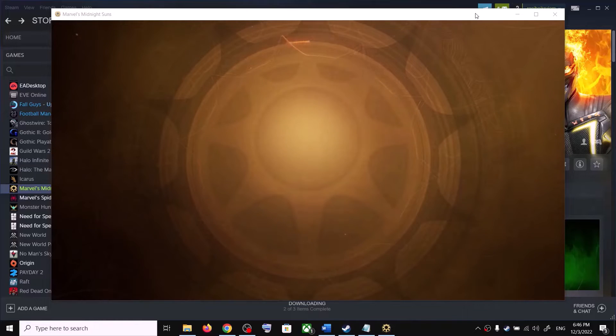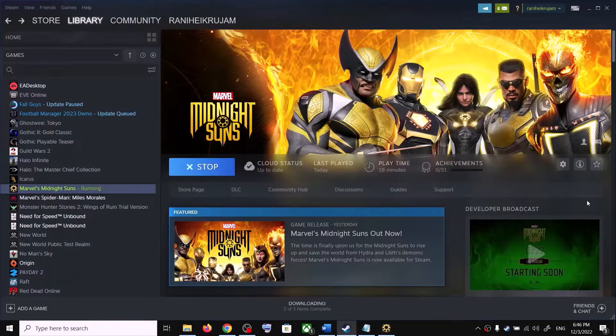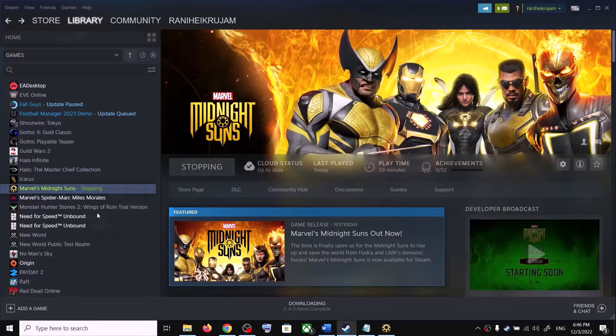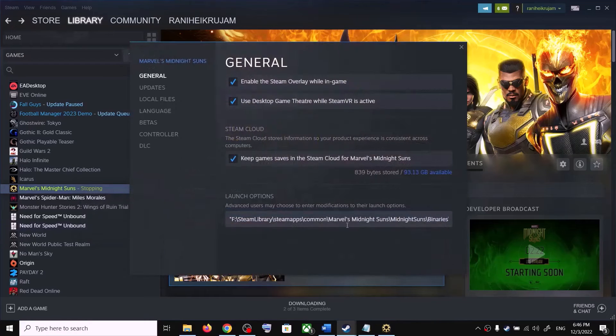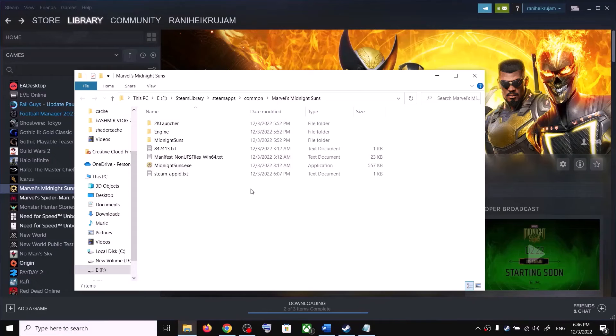If you don't want to use this method and don't want to use any commands in launch option, remove this. There is another method: go to the game installation folder, make a right click, select Manage, then click on Browse Local Files. It will straight away take you to the game installation folder.